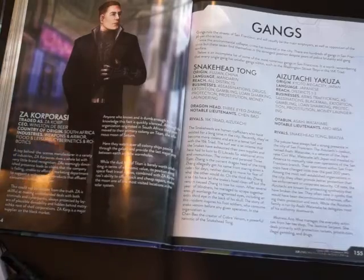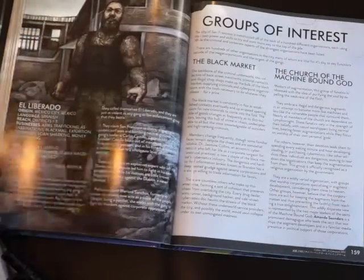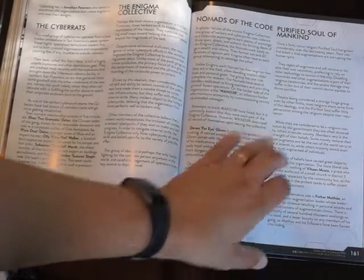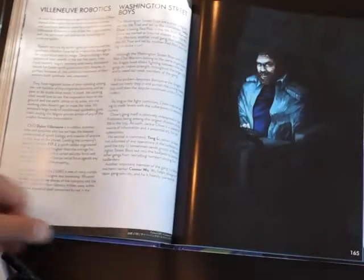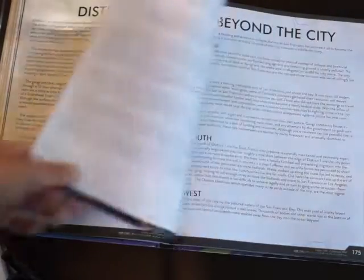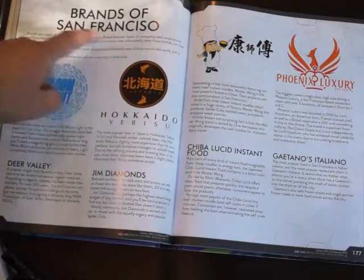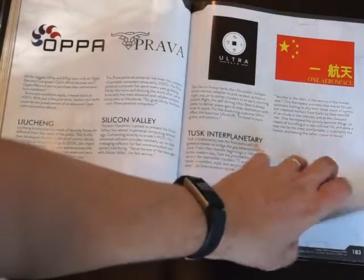Then there are also gangs — you've got the corporate world, and then the street world where gangs are king. We get quite a lot of information about different types of gangs and the languages they speak. Then we get into groups of interest — things that are somewhere in between, like cults, political groups, and tar patrol and such. Then we get into a bit about what San Francisco itself is like and its districts — I think there are five districts. It tells you a bit about each district and gives you a flavor of what it's like, and a bit about beyond the city. Then the brands, which are part of everyday life in San Francisco — again building that flavor of the world.